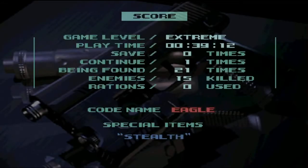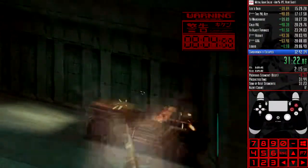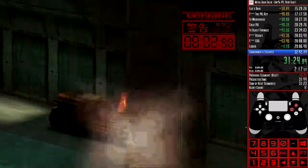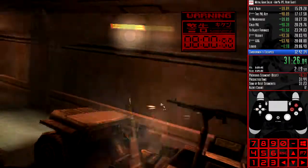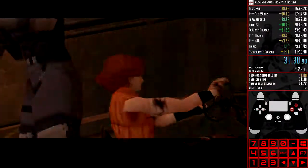Secondly, you're not given a score screen showing your time, stats and rank at the end of the game. This means that Very Easy is the one category in MGS1 that is timed using Real Time Attack, or RTA. The timer starts when you select the difficulty level, and ends when the escape timer disappears at the end of the escape sequence.